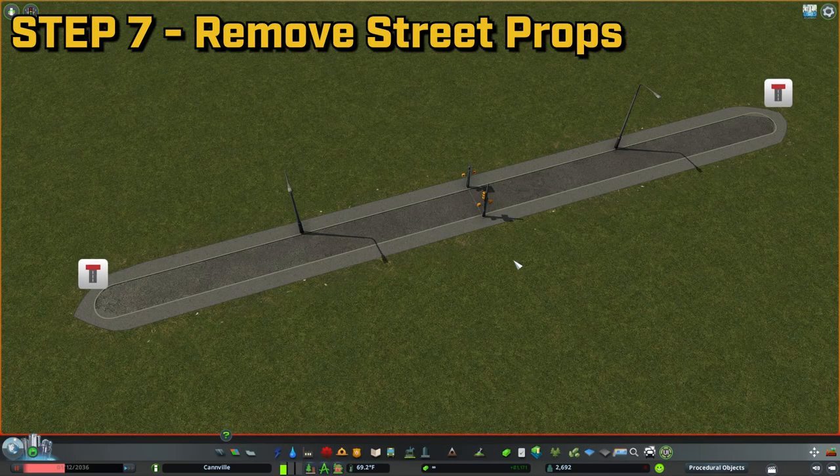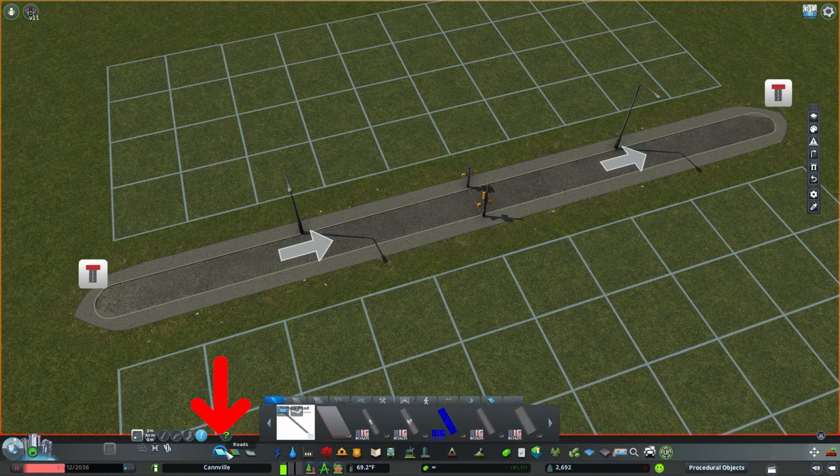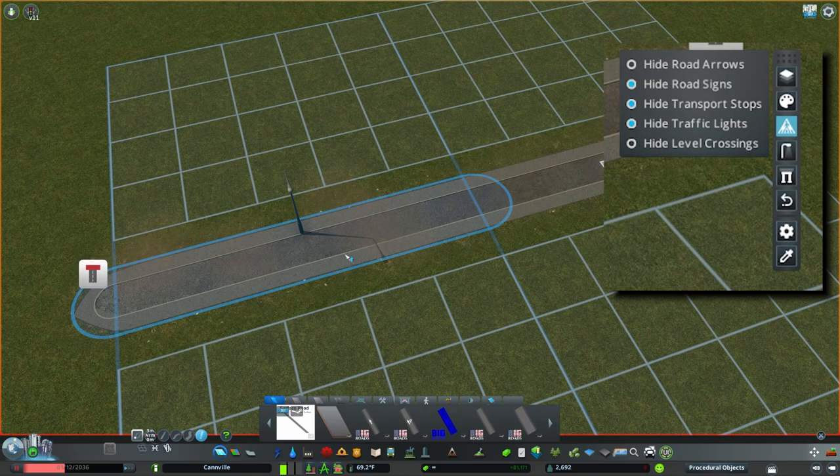Step 7: Remove anything on the road you don't want. We used a road that doesn't include markings or props, but if yours does, open up the roads menu and click on the road type you used for the truck stop. Go to the Network Skins menu and press the Road Decorations button. Turn on Hide Traffic Lights and anything else you want to hide. Go and turn on the Upgrade Roads tool, highlight both segments of the road, and press the left mouse button. When finished, exit out of the roads menu.